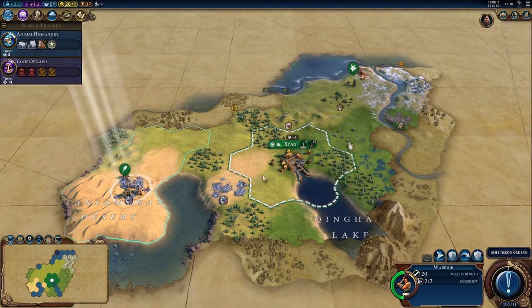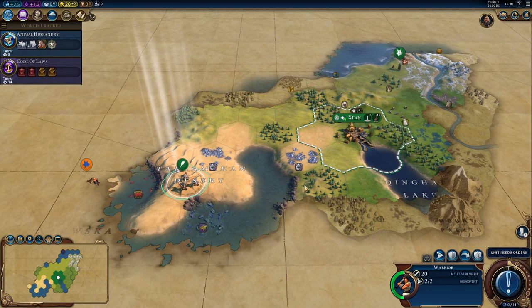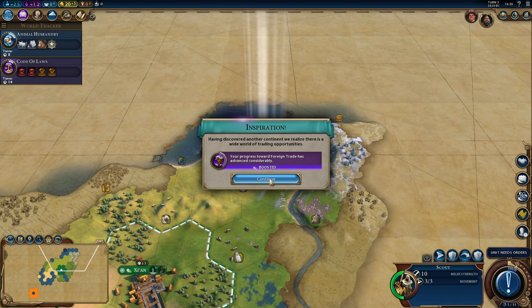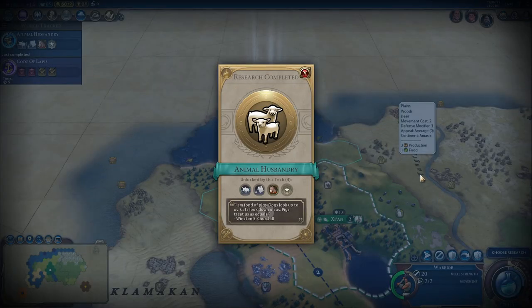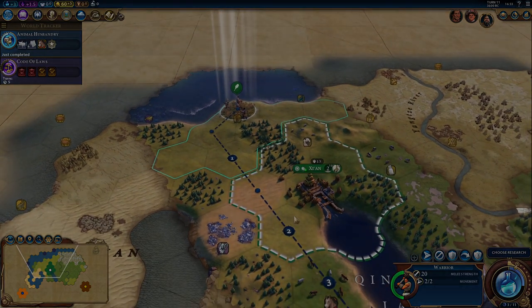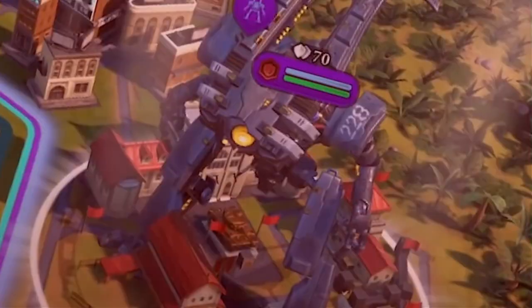You start off on turn 1 by finding a city, choosing your production and research, and exploring a little. Over the next few turns you choose a civic, tech, and another production. Simple. Then you might find some goody huts or barbarians, meet another civilization, start to trade with them, or maybe do a little warfare.